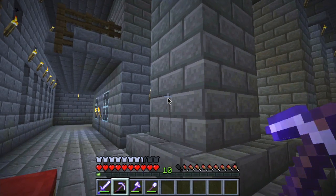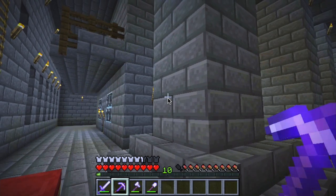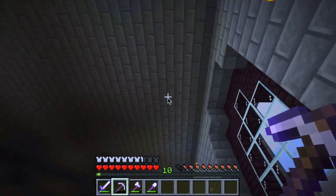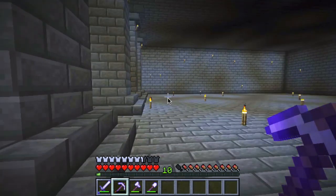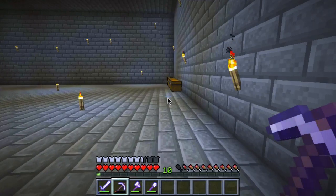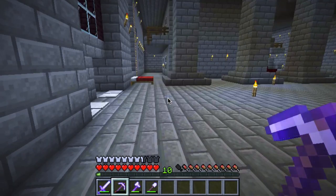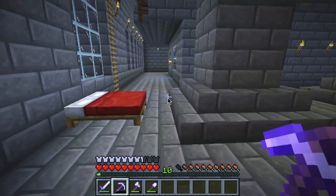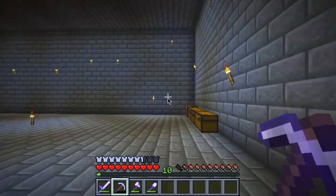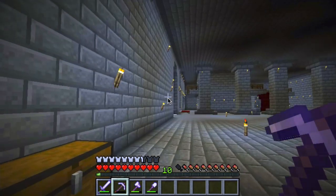Hey everyone, welcome to another episode of Minecraft let's play. I've been busy cleaning up the place, and I was able to finish off another quarter of the castle. Thanks to the cobblestone generator I was able to keep cranking out stone bricks, and we finally got this done. It wasn't easy but it's good that it's completed now.